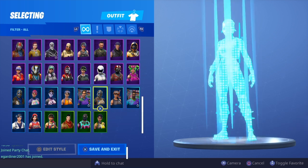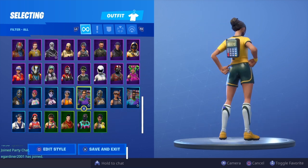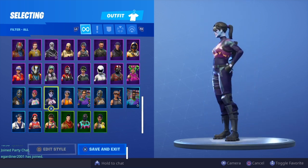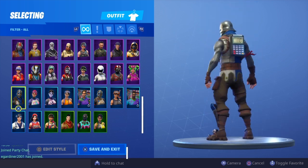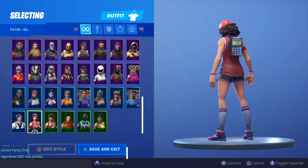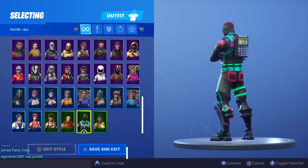The Ace, Trailblazer, Whiteout, Snorkel Ops, Royale Knight, Poised Playmaker, Dazzle, Dark Bomber, Bright Bomber, Blue Squire, Sushi Master, Triple Threat, Bullseye, Crimson Scout, Light Show, and Whiplash.